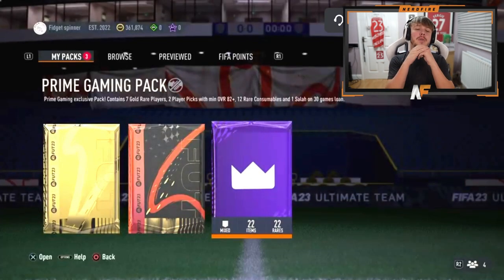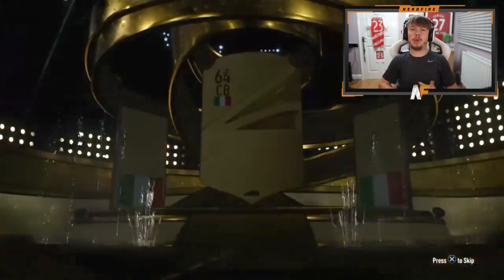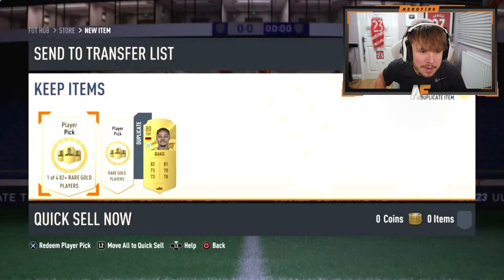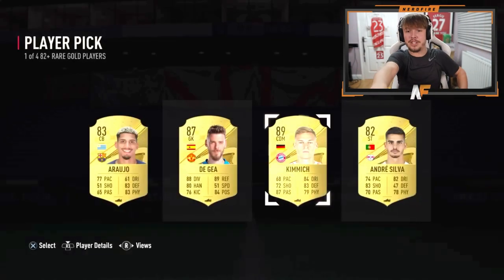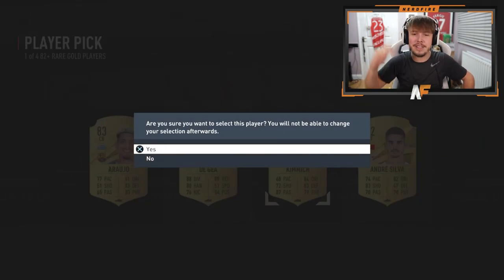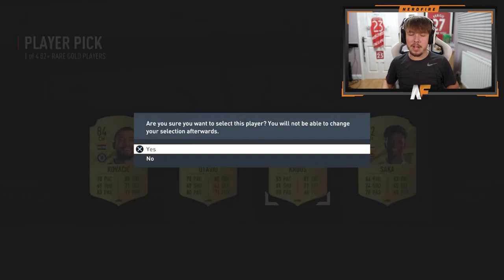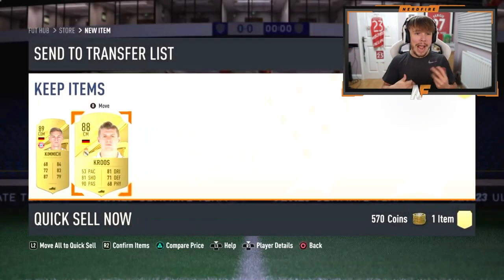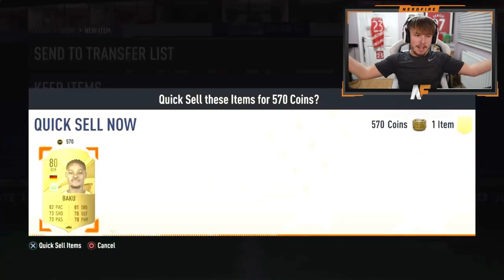Man likes Sammy in the house - he's got both Prime Gaming pack and the 83 times 10. Prime Gaming pack first. No balls on the outside. Player pick number one - Kimmich! 89 Kimmich, let's go. That's the highest rated so far. Second player pick - 89 and 88. 89 Kimmich and 88 Kroos. Not bad.